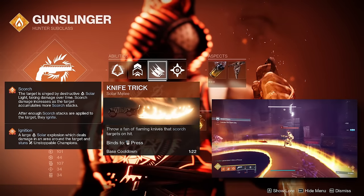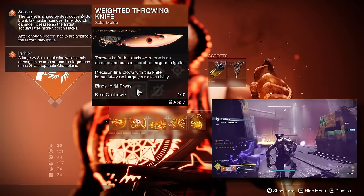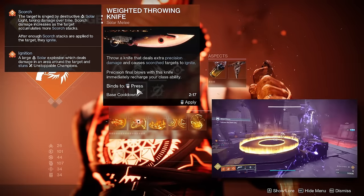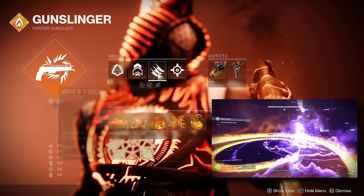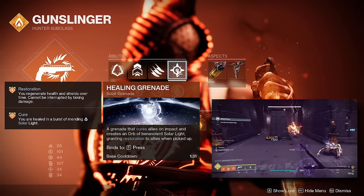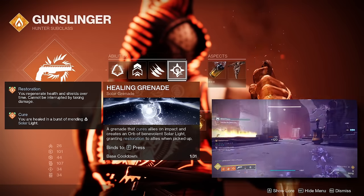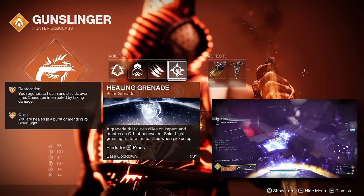I would mainly use Knife Trick up to and including Master level content. Beyond that, with stuff like Grandmaster Nightfalls, I would swap over to a Weighted Throwing Knife, just because it has a bit more damage and will reliably kill minor enemies more often in higher end content. For the grenade, I'm personally going with a Healing Grenade, since this is a more solo focused build and having a healing grenade as a quick burst option is really useful.